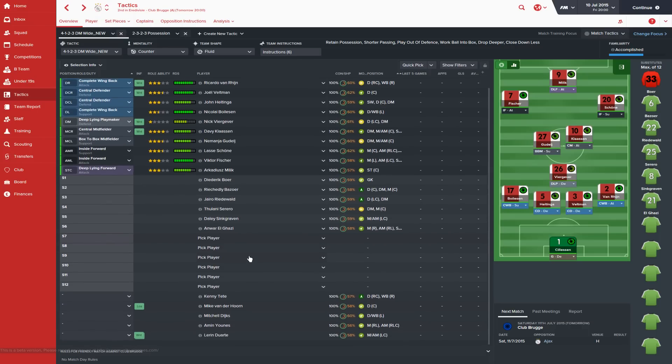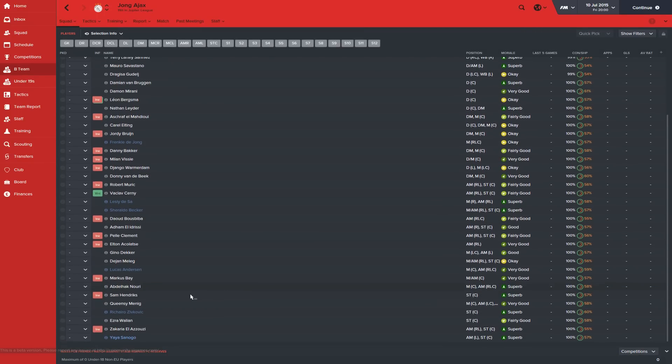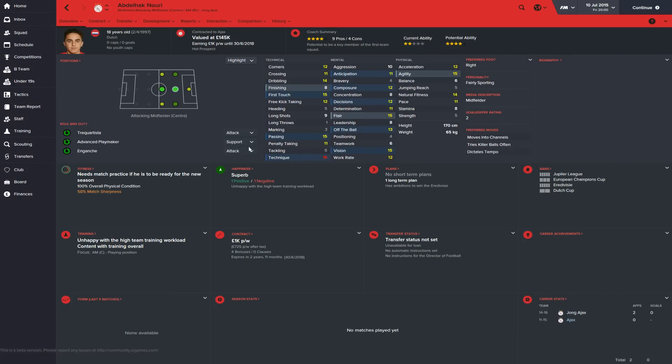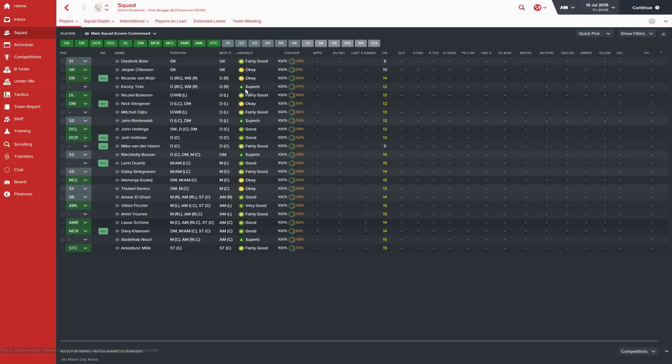The squad may seem a little light, so I'm actually going to bring in Abdul Haq Nouri — he's 18, Dutch, with two-star ability but four-star potential. He's more of a winger but I'm going to give him games as backup to Shone when El Ghazi isn't available. I'm moving him to the senior squad now. So he's now in the senior squad, which is good. That's going to be our main team, with Vanderhoorn and Duarte sent out on loan.